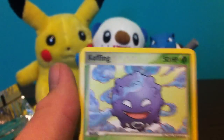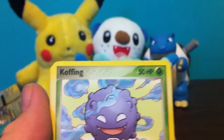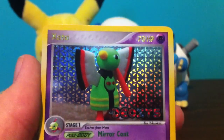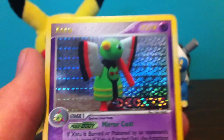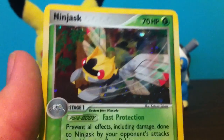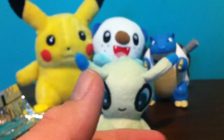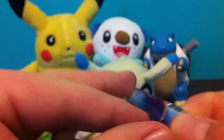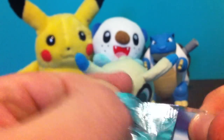Solrock, Swellow, Koffing, Barboach, Electrike, Makuhita, Beldum, Zatu Reverse - that's nice - Claydol, and a Ninjask holo. Awesome, so we got another holo. This seller does not weigh their cards - from both my experiences, my Hidden Legends pack had four or five EX's and quite a few holos too, probably about six or eight.